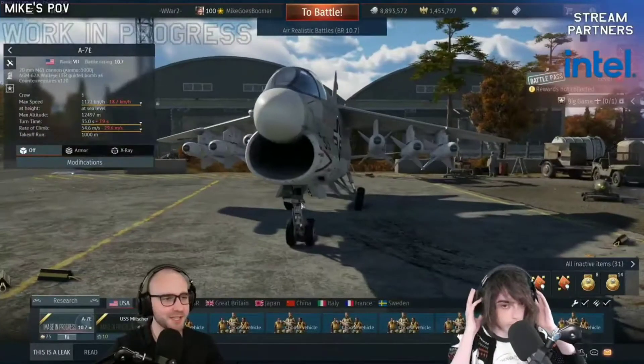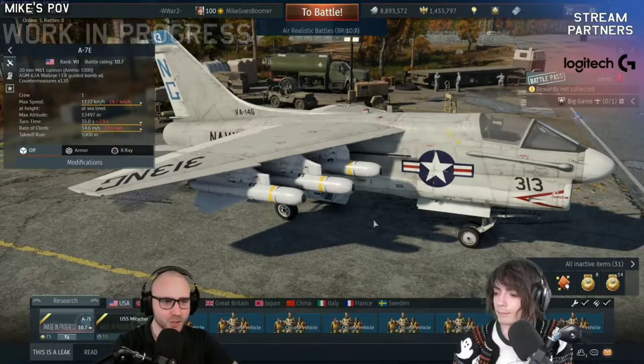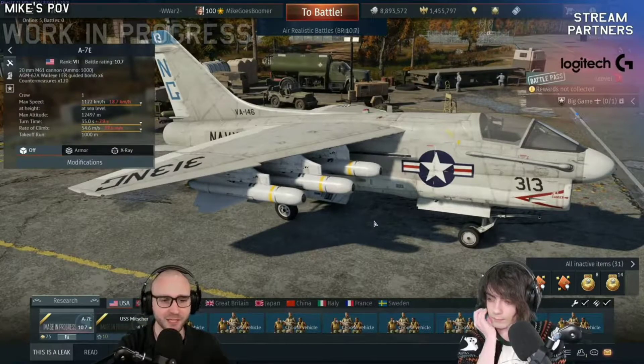Americans are getting a new jet, the A7E. Not that new, of course — we have previous variants of this plane already in the game.